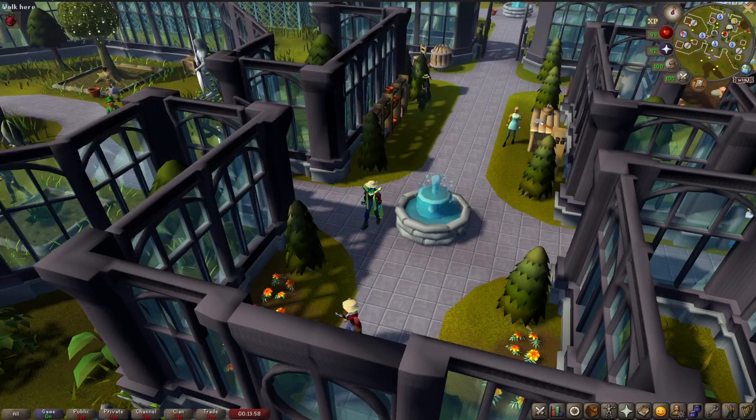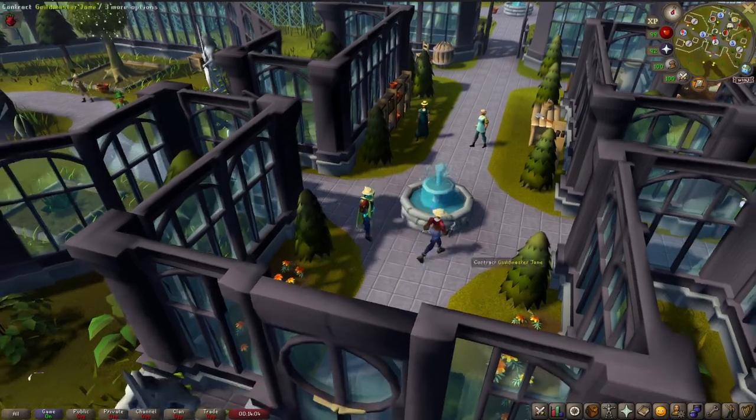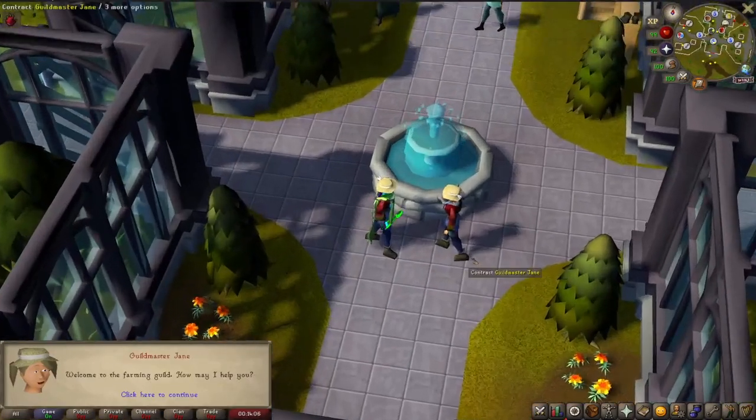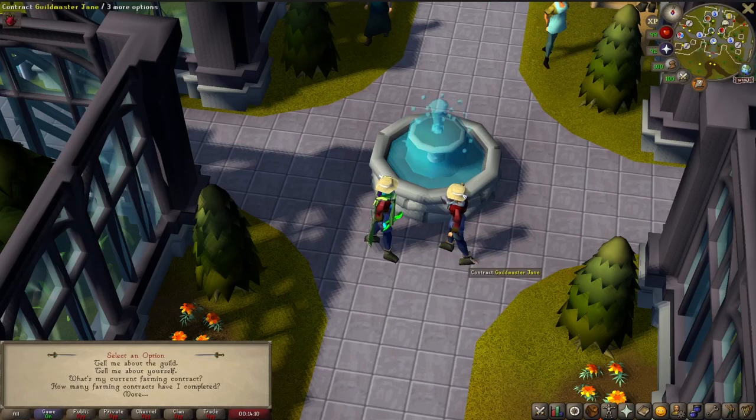To start your first contract, head to Guildmaster Jane, located next to the entrance to the Farming Guild, and ask her for a farming contract. There are actually three different difficulty types with their own level requirement. For easy, you have to be at least 45 farming; medium, 65; and finally hard requires 85 farming.